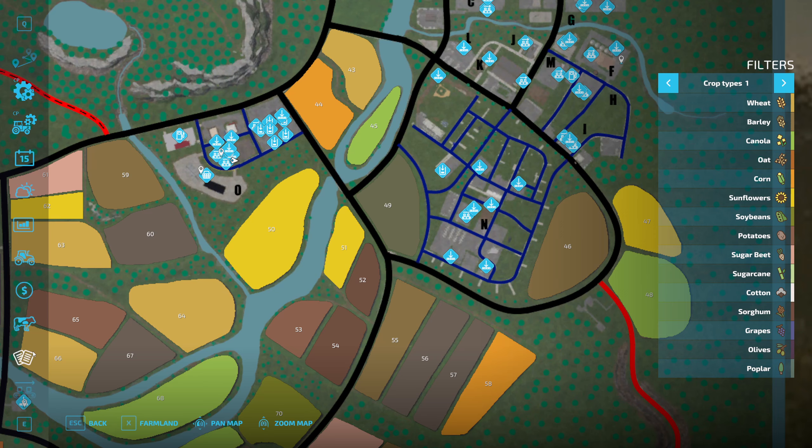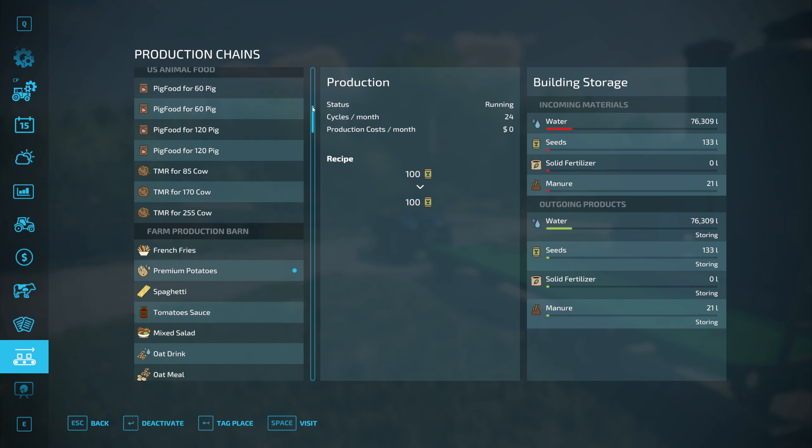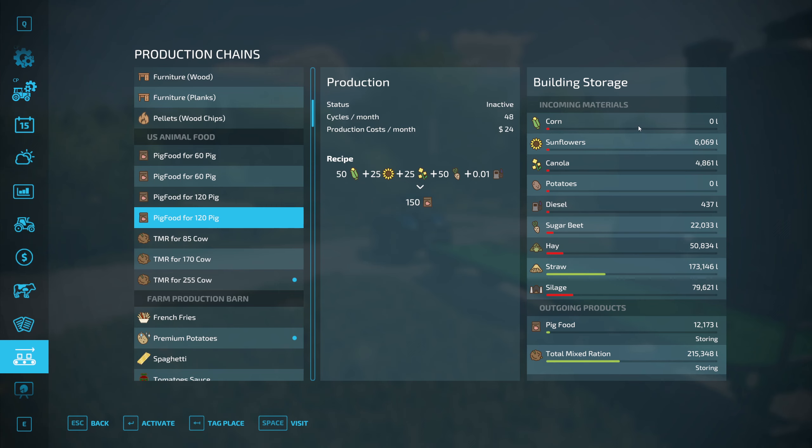Alright, so we got that filled back up - well, not filled up, but resupplied. And so we can start this back up and continue making the Total Mix ration. Now the pig food I do need - which I messed up and sold everything. I sold all the sunflowers and canola. So I'm afraid what's going to happen is I'm going to put corn in and then I'm not going to get very much pig food out of it. Yeah, I messed up.